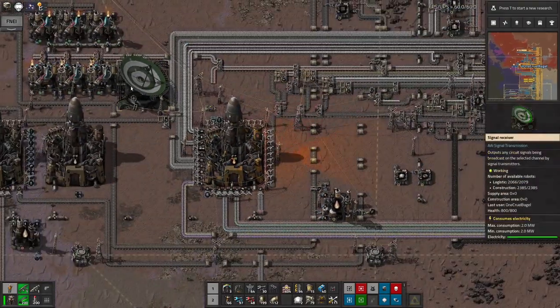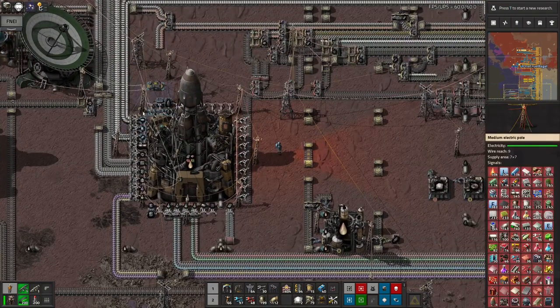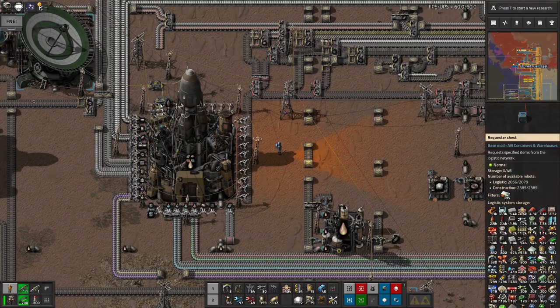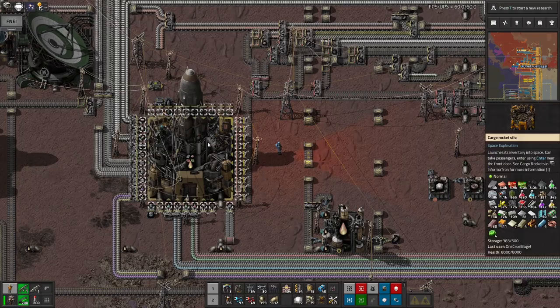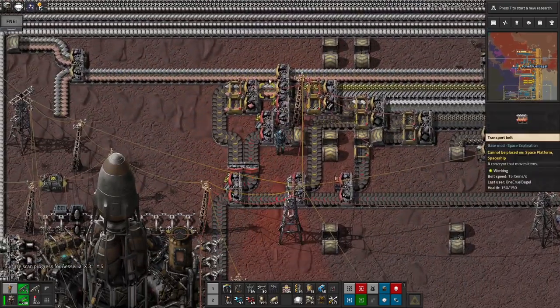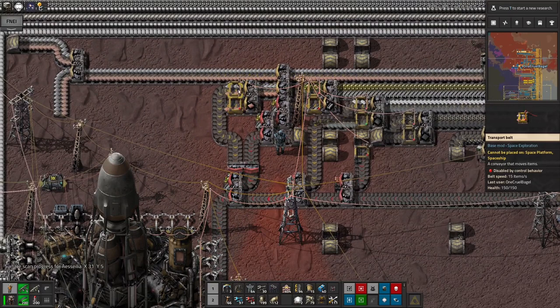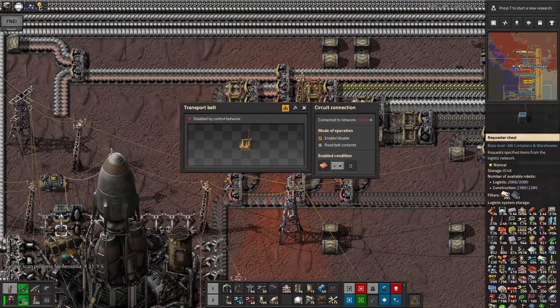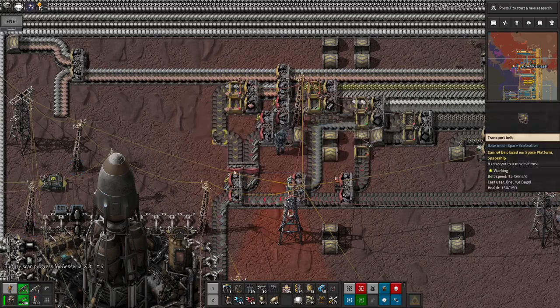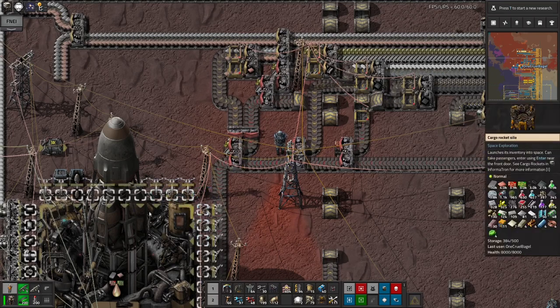I've still got the same signal being brought down by this receiver here from orbit, so you can see the full list of everything I've got in storage up in orbit and in the rocket. I've still got the requester chest to pull in anything that should be going in here. But you can now see this mess of belts up here — it's a bit of a mess, I admit, because it was an afterthought and a retrofit. For each item, like the iron and copper on this belt, they're split back out onto two separate belts connected to the circuit network. If there's less than zero copper after having the subtractions done, it will allow copper through to fill the rocket. As you can see, the steel and the glass are currently flowing.